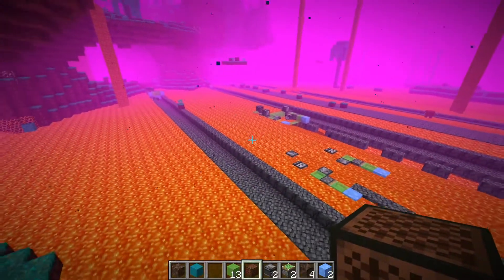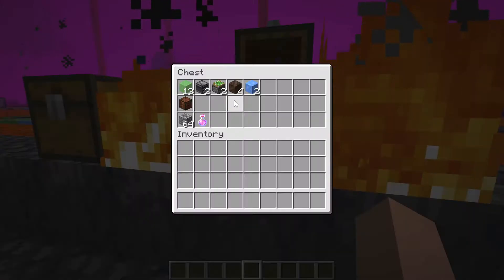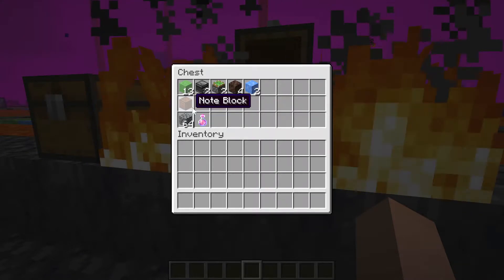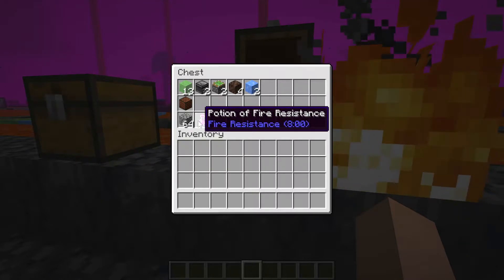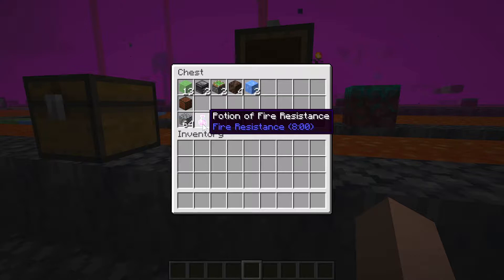So now we can get to work on building this thing. The first thing we need to look at is the resources you need to make this. The first row of resources is the exact amount of materials you need to build the flying machine itself. One optional block I have in the second row is a note block, which you could use to launch the machine. We also have some cobblestone and fire resistance potions. The cobblestone could be any block you use to clear up lava, and fire resistance is nice since we're going to be working near a lot of lava.